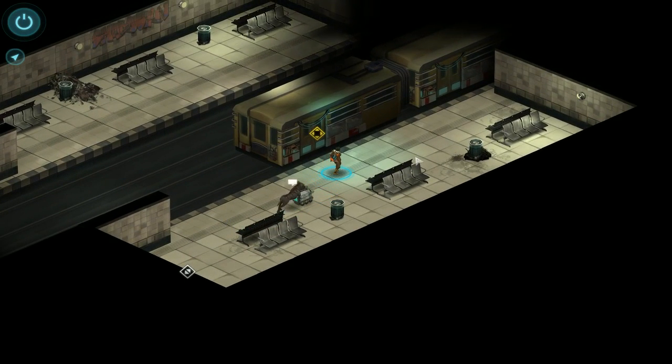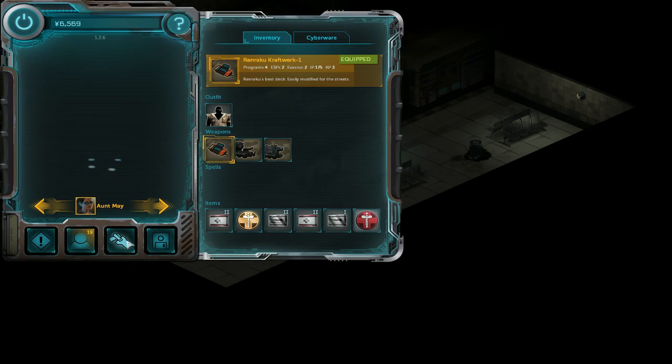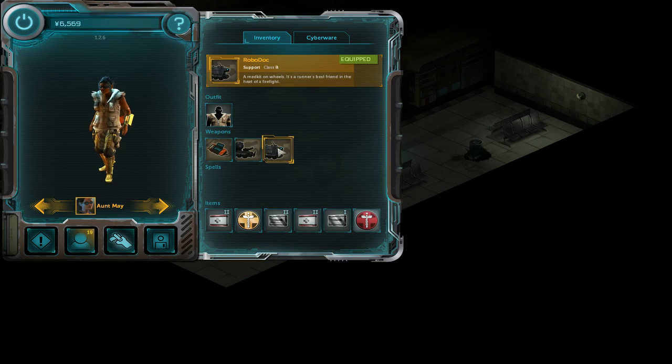We're about to start a new mission, and I need to spend some karma on the drones. I tested a support drone. Let's take for example this one - the RoboDoc, type the support drone. A medkit on wheels. It is our runner's best friend in the heat of a firefight. I'm thinking a medical drone of some kind that's basically a support character, not a frontline unit, that has some kind of a healing ability.